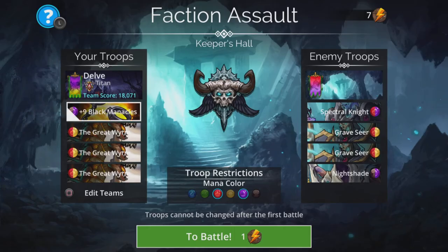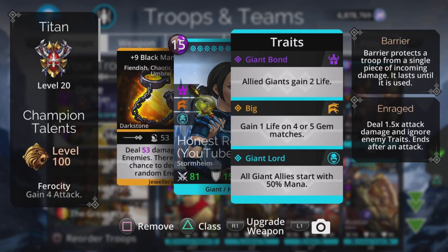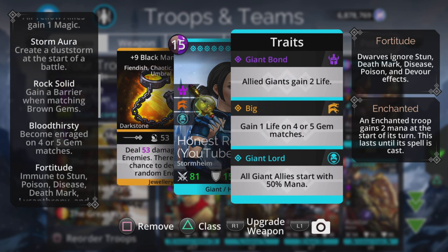The reason why we're in the Titan class for this is because all giant allies start with 50% mana — which applies to the hero — but there are three talents in particular which work hand in hand with each other and are essential for the way this team works.